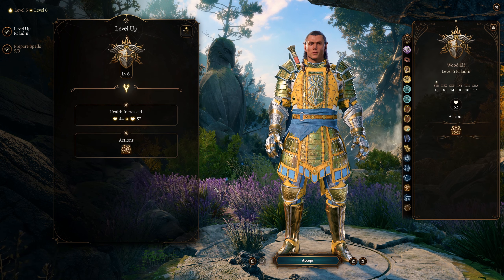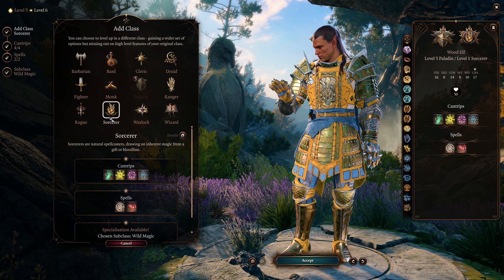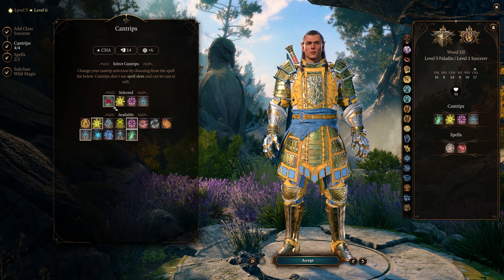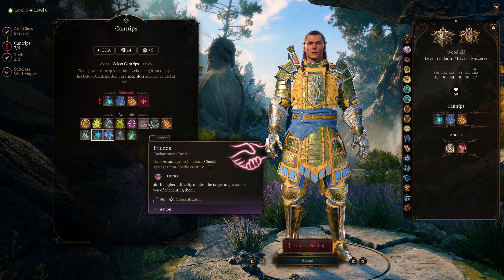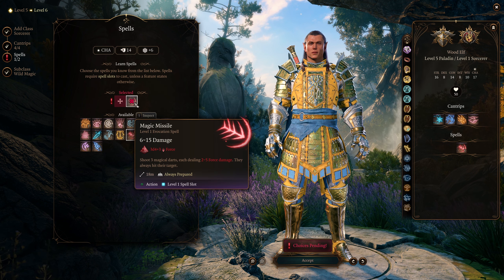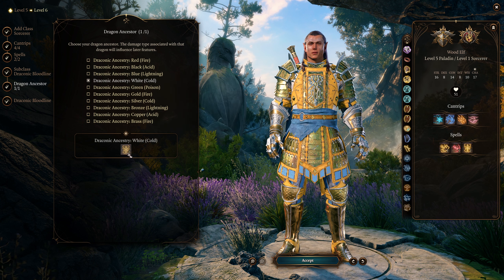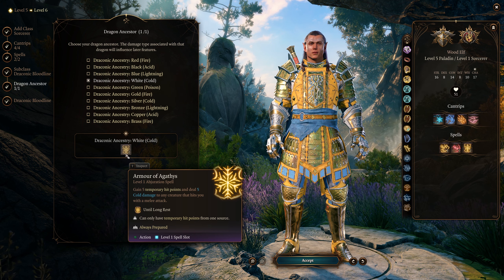Now that we're midway through our build, before we go further into paladin to get the auras, we want to multiclass into sorcerer. Around this time you should be nearing act 2, so you should get a very important item — the helmet of arcane acuity. Go ahead and multiclass into sorcerer for the four cantrips. You could select offensive elemental cantrips and also go for the friends cantrip — just remember to always leave the area after casting that. For spells, magic missile and shield will be the two best here. Go for draconic bloodline and white cold ancestry, which will unlock armor of Agathys for another tankier spell in your arsenal.